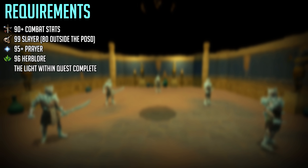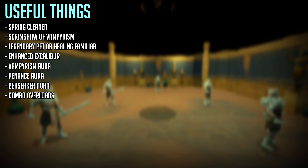Now as for the requirements, you require level 80 slayer and the Light Within quest to be complete to actually do these tasks. However, because we're going to be focusing on doing them in your personal slayer dungeon to AFK them, you require level 99 slayer. The personal slayer dungeon is also known as the Sunken Pyramid. To effectively AFK you also require 90+ combat stats, 95+ prayer, and 96 herblore for overloads.